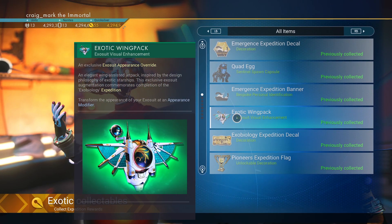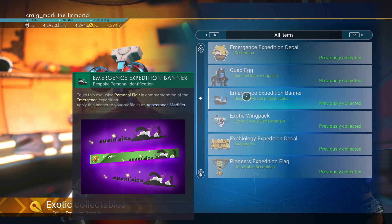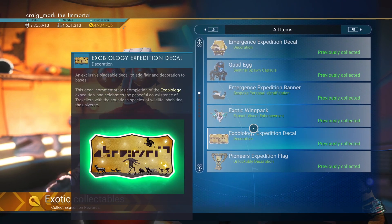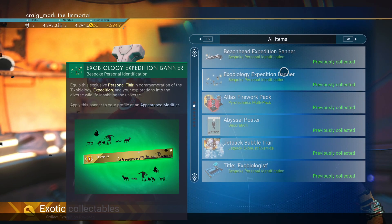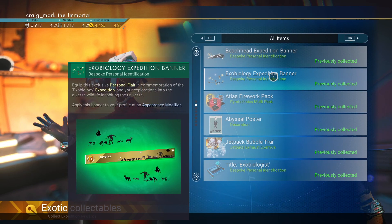There's the expedition wing pack that you just saw me wearing. You'll get a banner, which I've already put on myself — I'll show you that in just a second — and a decal, the Exobiology decal, which isn't in the build menu yet so I couldn't build it. Sorry, it's all gotten mixed up for some reason.